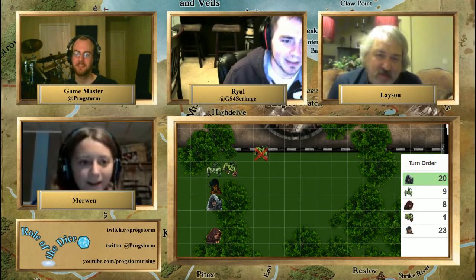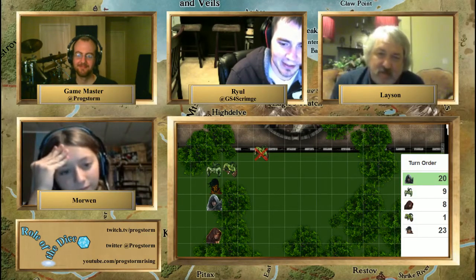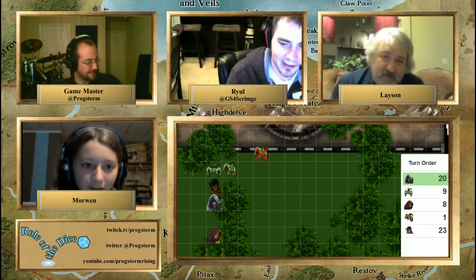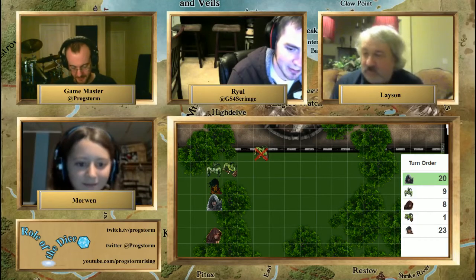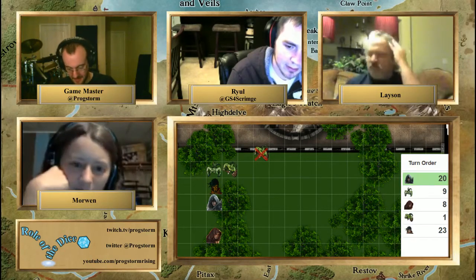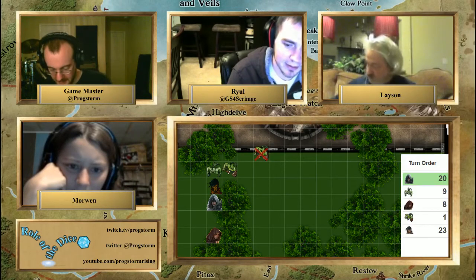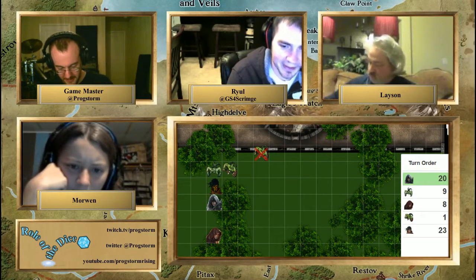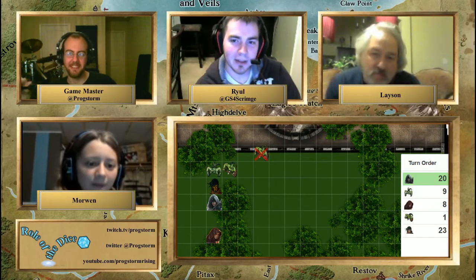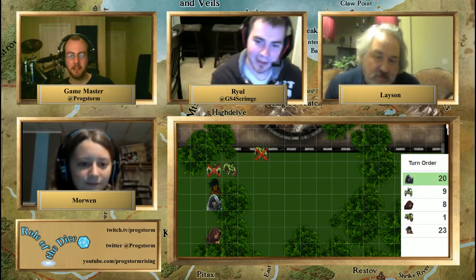Morwen, your turn. I need to check a spell — charm person. Looking it up: the target may have to understand you. This charm makes a humanoid creature regard you as friendly — but you have to speak their language. Yeah, most effects like that require you to communicate in their language. That one gets an X.